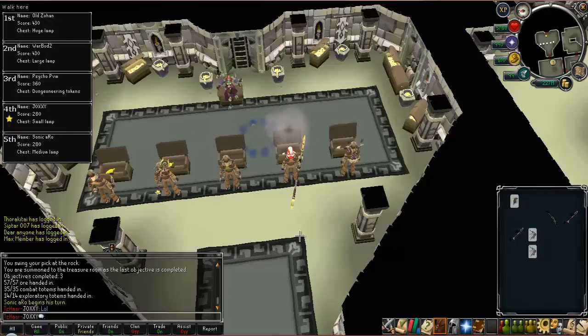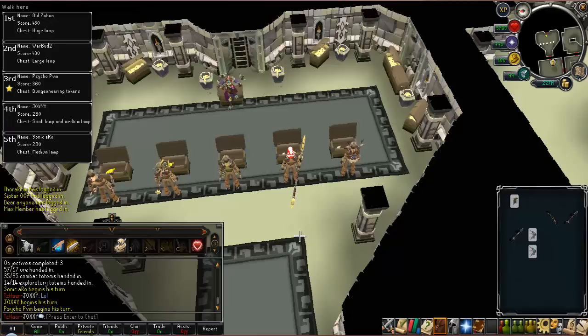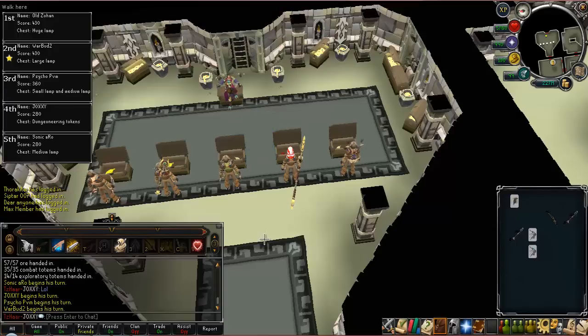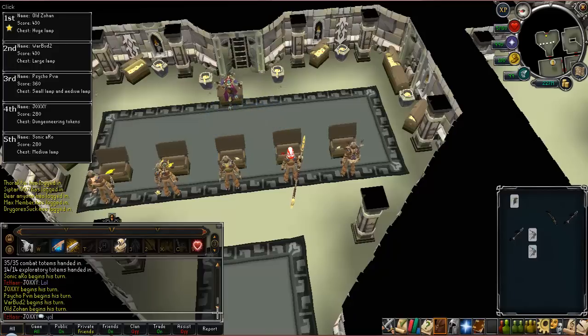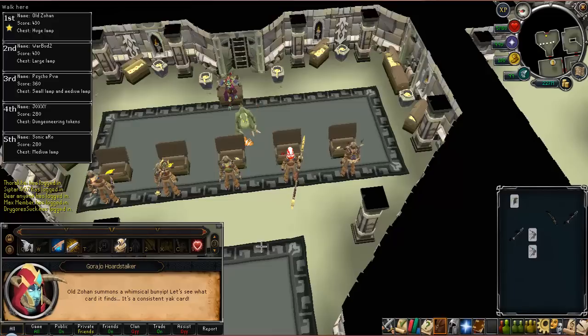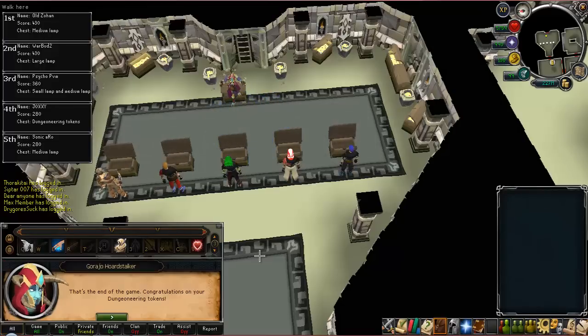Whatever happens in the card phase determines your reward. I started with a small lamp, then it changed to a small and medium lamp, and finally to dungeoneering tokens — I got 11,000 to 12,000 tokens, which is roughly five to ten percent of a chaotic weapon. I think the reward is determined by your level. I saw someone with a small lamp get 50k experience, and someone with a huge lamp only get 20k, which shows your level really does determine what you get.